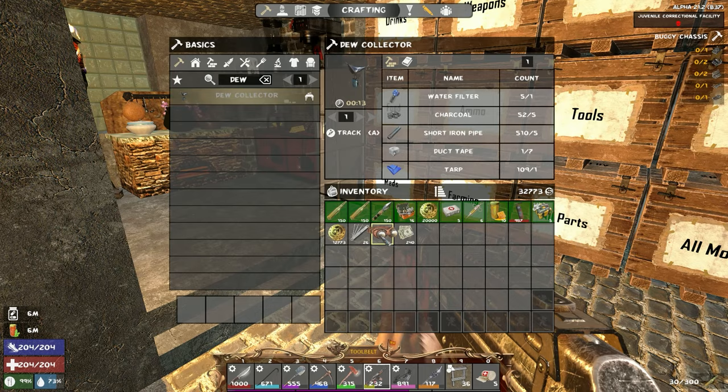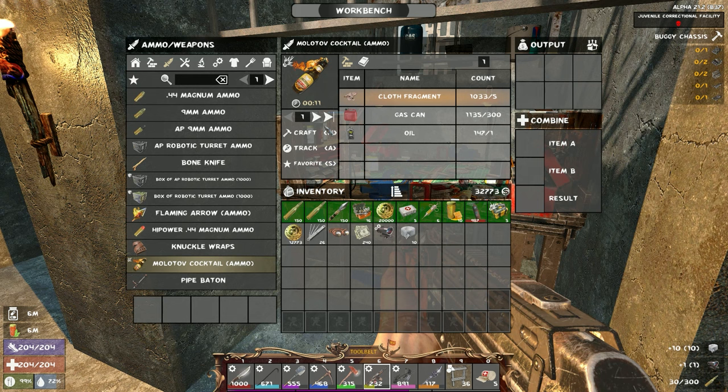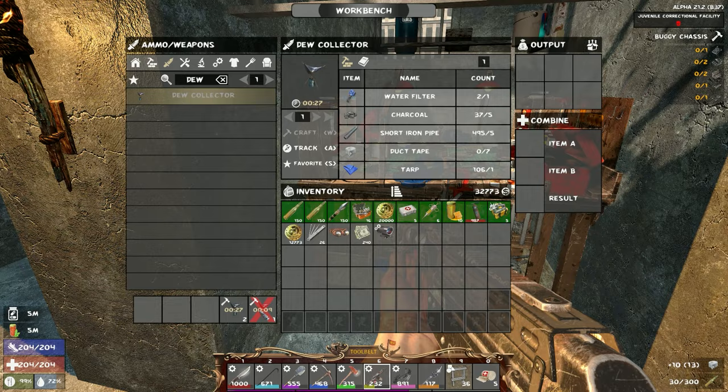Old cash — I'm going to keep these on me now because we're facing more and more bosses these days. The dew collector is done — seven duct tape. Okay, in 40 seconds we'll have more dew collectors.